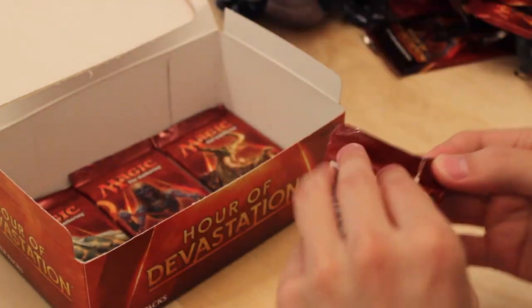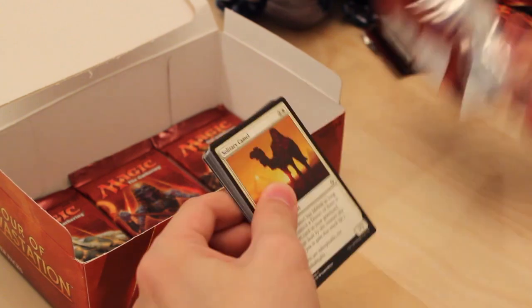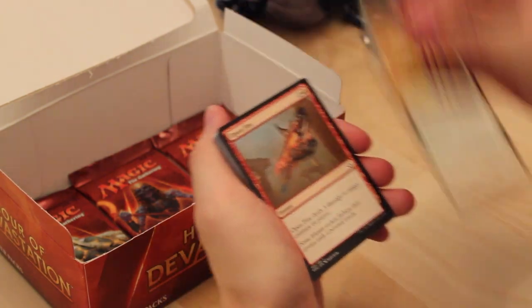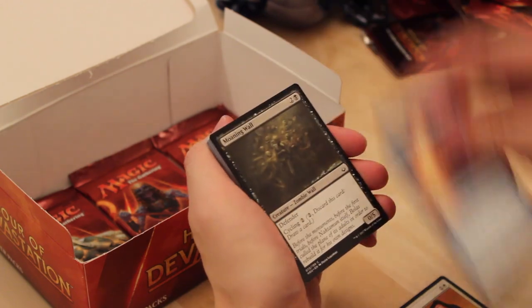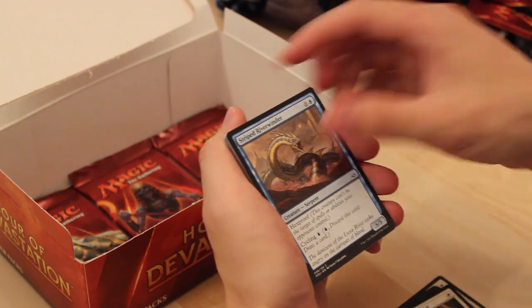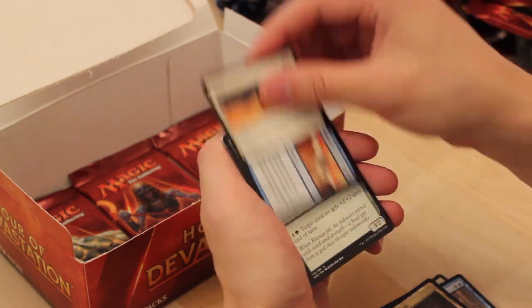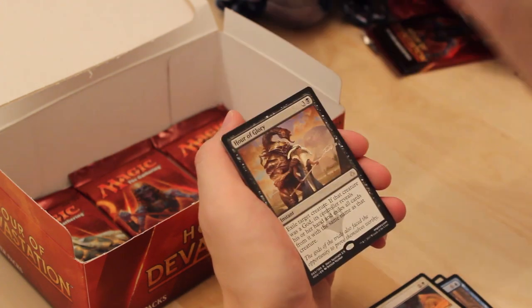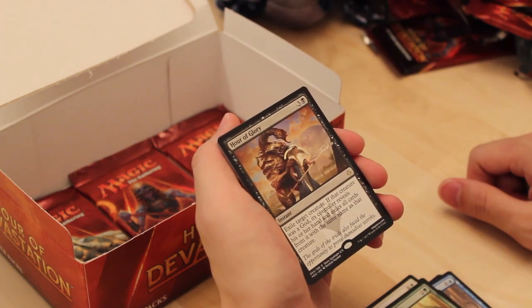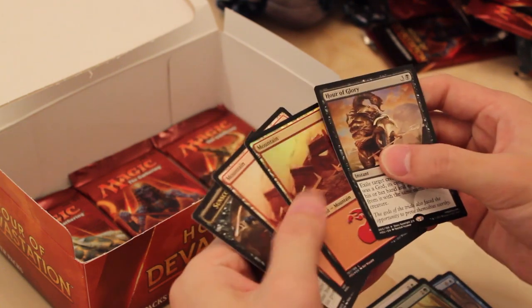Four packs left — can I just get an Invocation one time please? Solitary Camel. Open Fire. Countervailing Winds. Moaning Wall. Ambuscade. Carrion Screecher. God-Pharaoh's Faithful. Striped Riverwinder. Gilded Ceradon. Crypt of the Eternals. Farm to Market. Devotee of Strength. And an Hour of Glory — poor Ronis, dying to the Scorpion God on this card. Rest in peace. Foil Mountain.